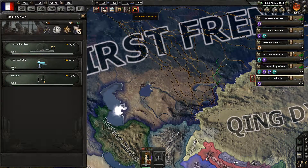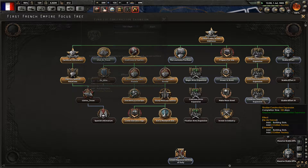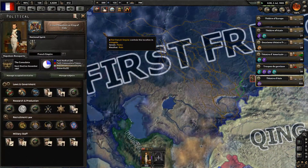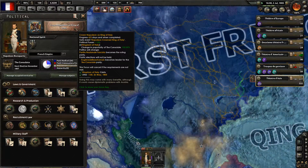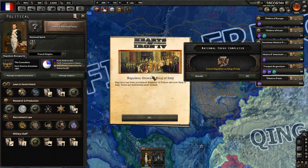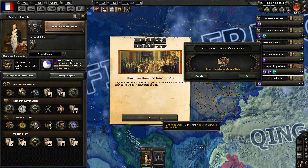I'll need transport ships. Let's finalize the construction expansion. Let's crown Napoleon as king of Italy — doing this may come with many benefits, although it could cause diplomatic problems with Austria. Well, Austria is gone, so let's do it. Napoleon crowned Napoleon — Vive le Napoléon, Vive la France! Napoleon crowned king of Italy — Napoleon has been proclaimed emperor of France and now king of Italy. These are interesting times indeed.